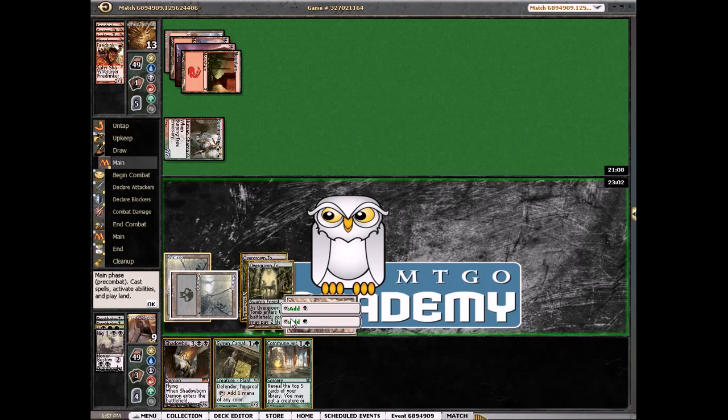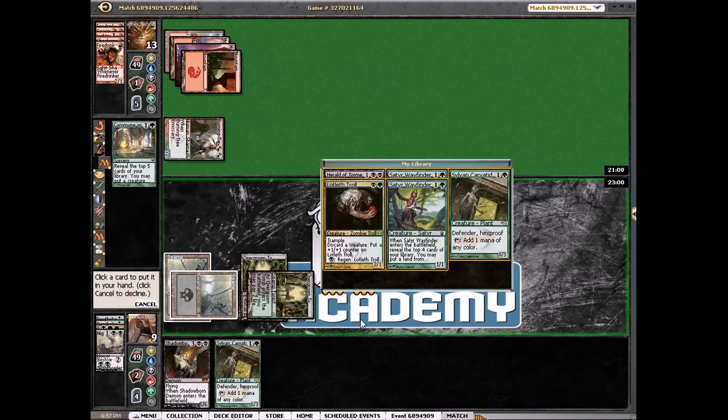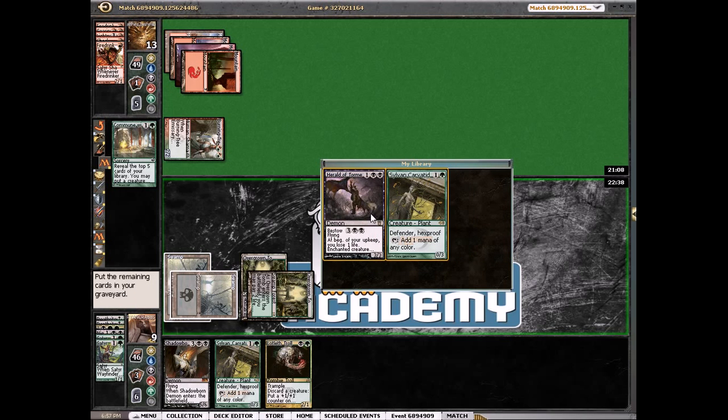We're going to play Commune first. I don't want the Herald of Torment — definitely not that. I think I'm going to play the Sylvan Caryatid no matter what, because next turn we'll cast Shadowborn and we'll have tons of creatures in our graveyard. So I think we're going to take the troll, but we're going to play the Sylvan Caryatid.